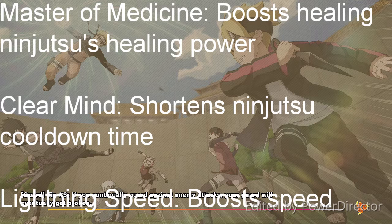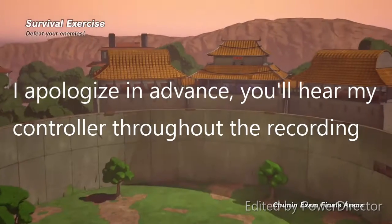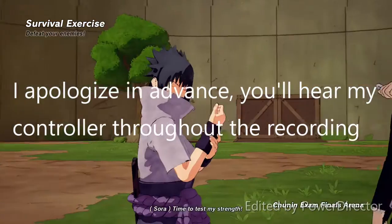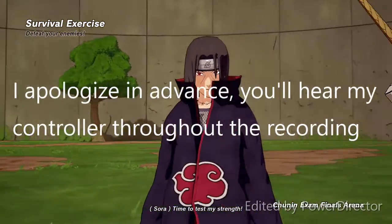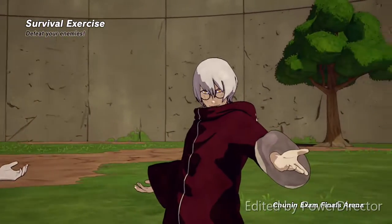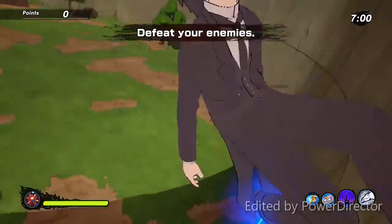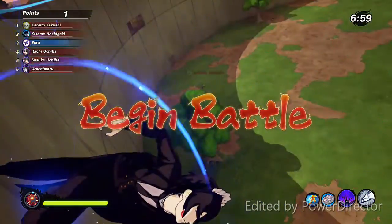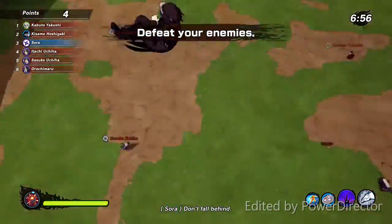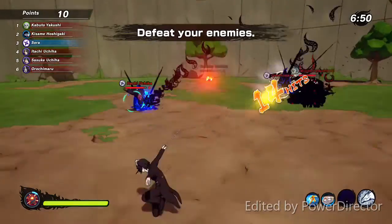For your weapon, really anything — I prefer a sword. Use a sword of some type. For your Ninja Tool, Healing Seals. For your first Ninjutsu, I recommend Sakura's Cellular Regeneration. And then for your second, Hinata's — H.I. Graham's Air Palm. So with this build, I use it to deal residual damage over time.